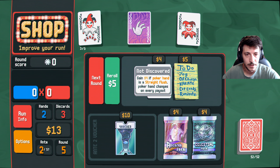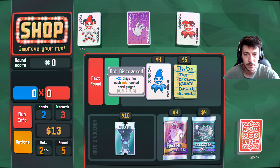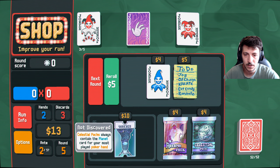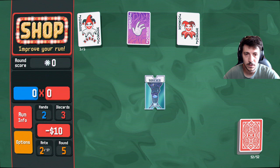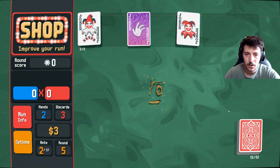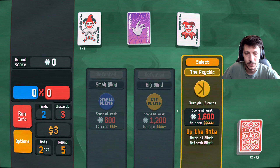Plus four if poker hand is a straight flush. 20 chips for each odd ranked — no, let's go with this I suppose. Telescope redeemed. All right, next round, let's do it — go to the boss.